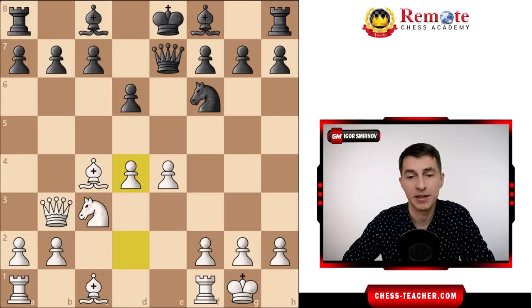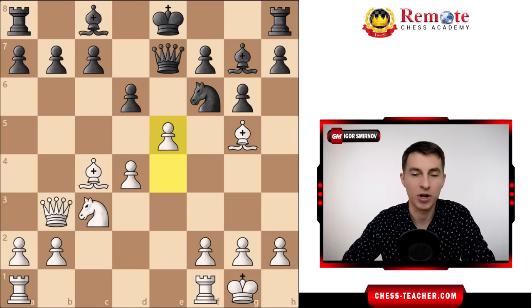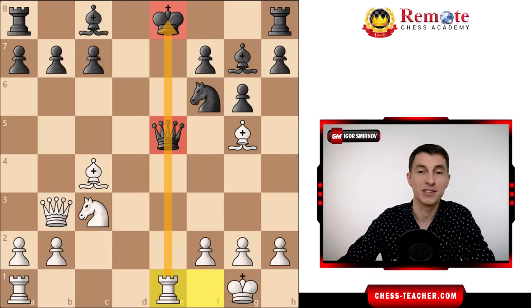You play pawn to d4, and then on the next move you play bishop g5, threatening knight d5 and pawn e5 — completely winning. For example, after bishop g7 you can break through with pawn e5, pinning the knight so it can't go away. If black tries to trade in the center and grab the pawn, you play rook e1, pinning the queen and winning it on the next move. That's how you refute black's idea in this case.